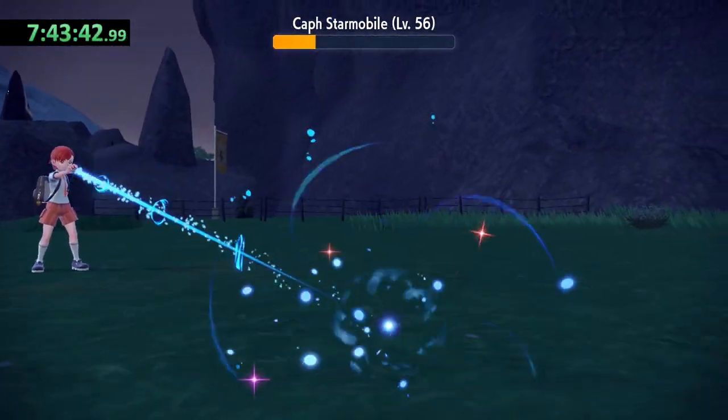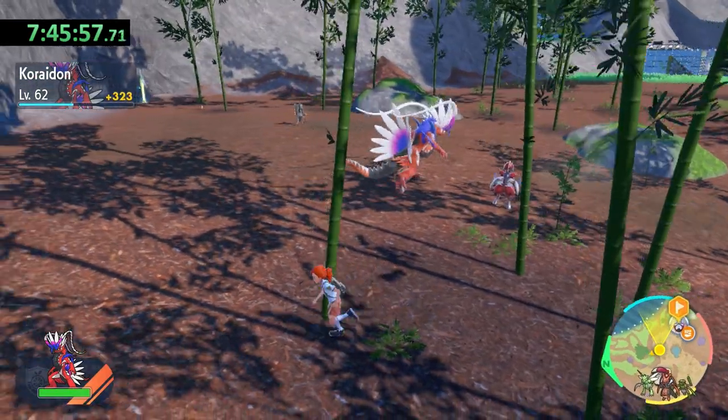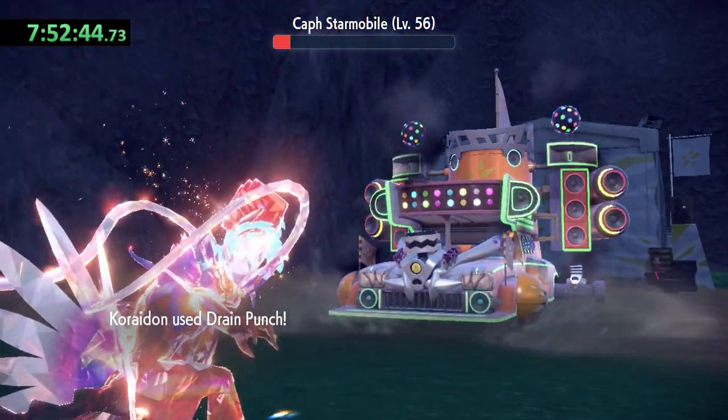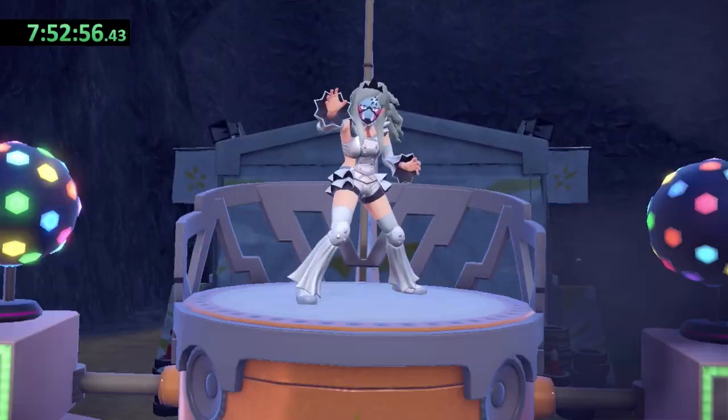Koraidon needs another big level boost, so I have him battle a handful of wild Pokemon and then use the six rare candies I picked up throughout the playthrough. I challenge Eri again at level 69, and between our higher level and Swords Dance, I'm able to knock out Revavroom in two hits.